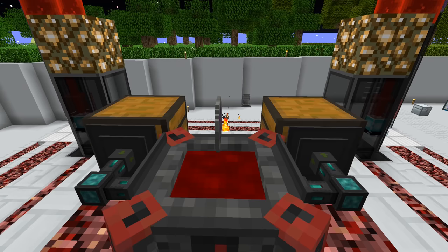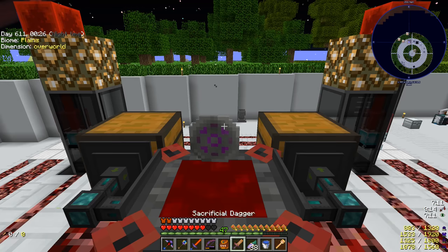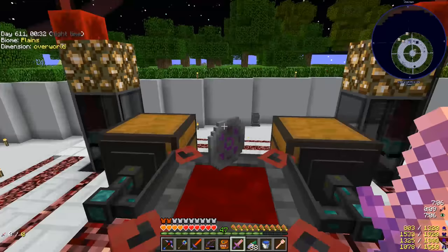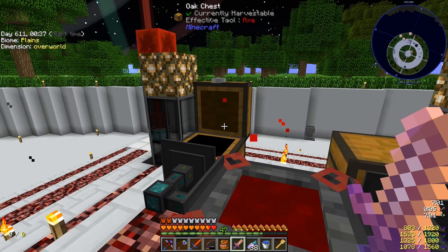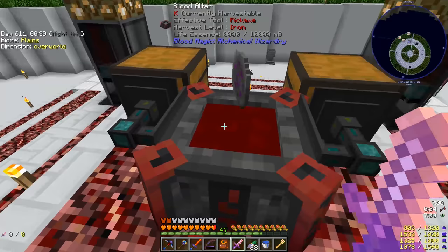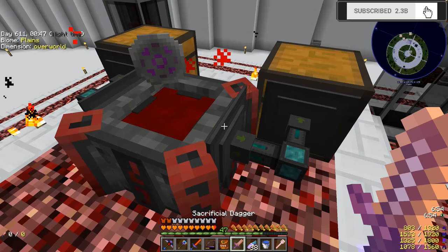Welcome back everybody to another episode of Project Ozone 3 Kappa Mode. Today we are doing a little bit of Blood Magic. I am using our dagger sacrifice that is being infused by our incense altar that we set up last episode, and I did set up a little automation here — we are taking our imbued inscription tiles and putting one at a time into the blood altar, then extracting that over into this chest.